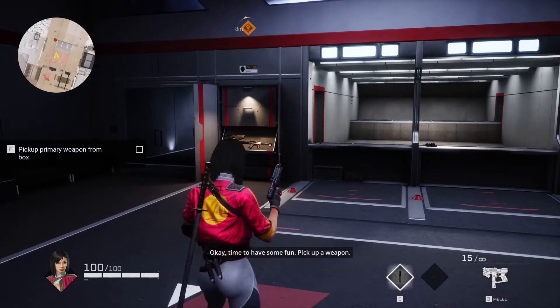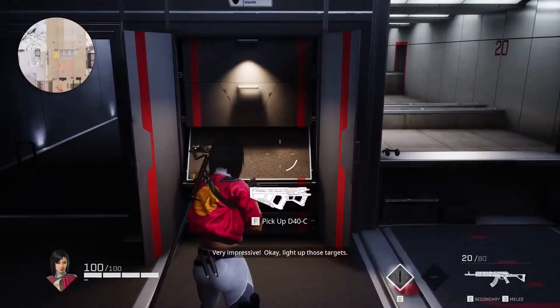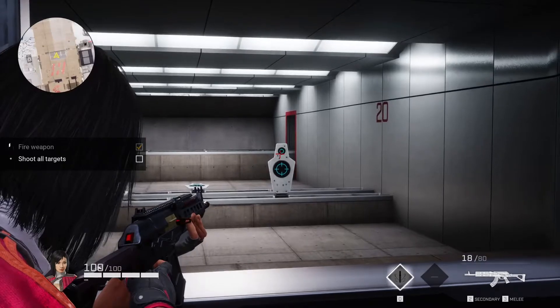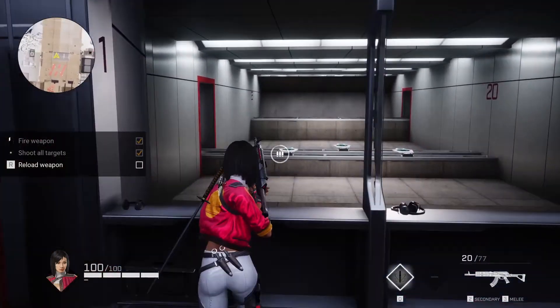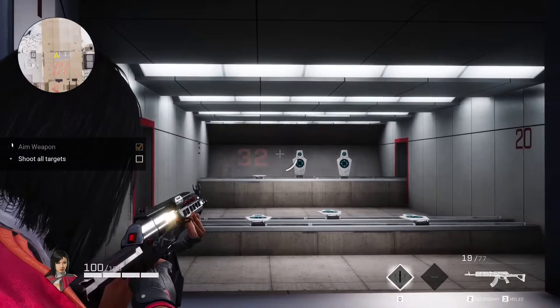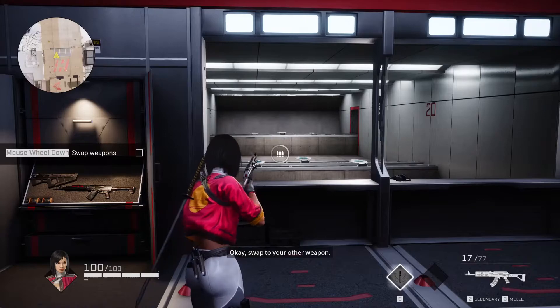Okay, time to have some fun — pick up a weapon. The tutorial now has you light up targets, then practice reloading, and then take on some far targets — making sure to take your time and aim with your sights. Beautiful.